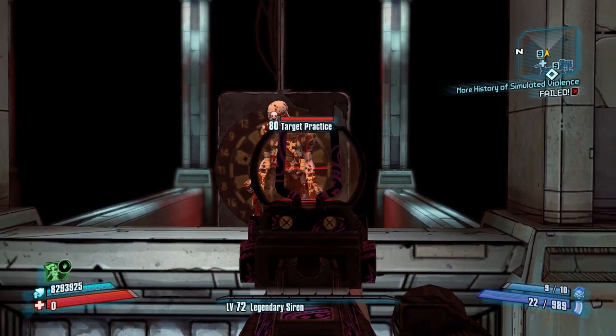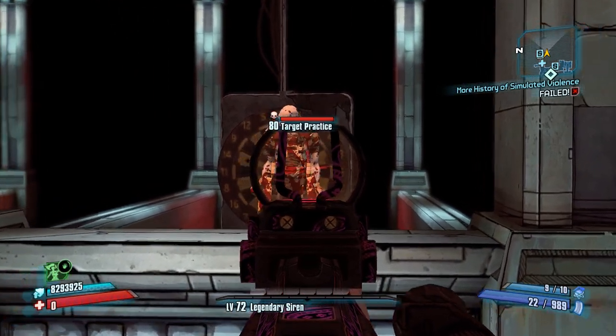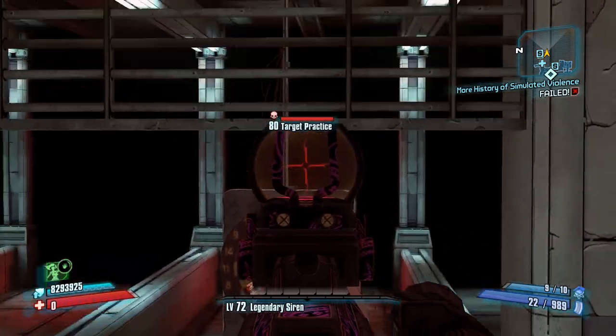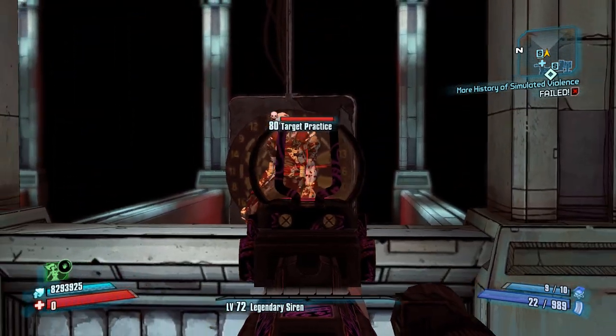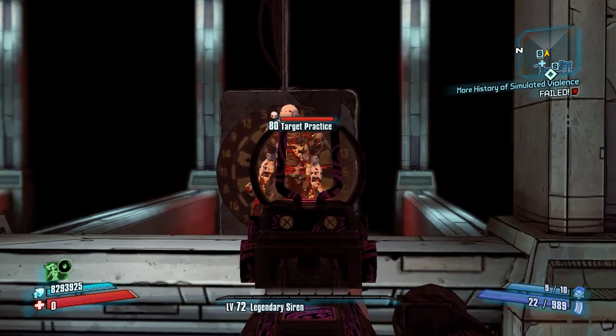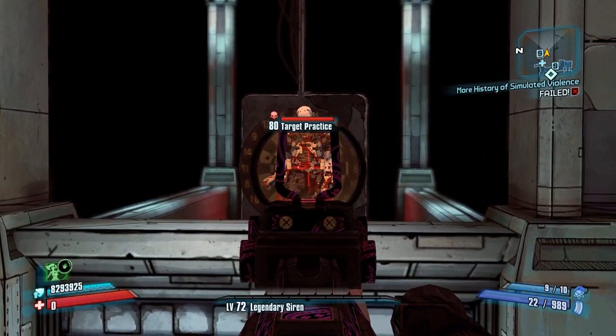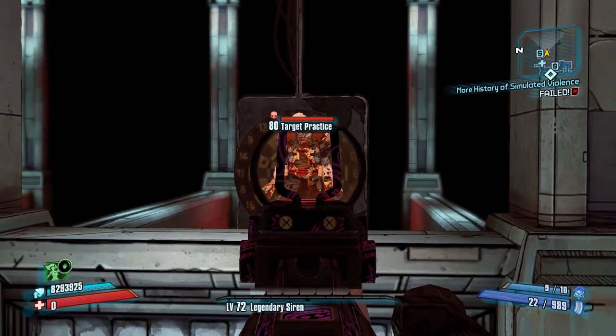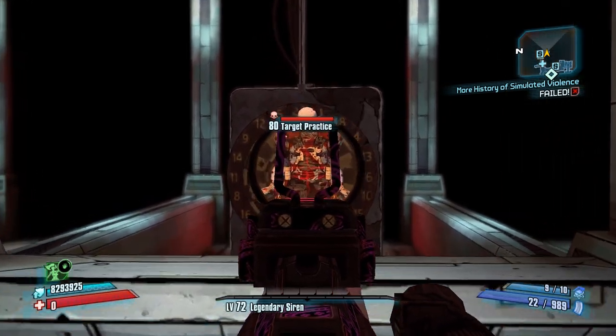Welcome back to the Good, the Bad, and the Ugly. As you can see here I have some weird numbers — about 8.2 million shield and 0 health working its way up to a sweet one. What I have on here is the Hoplite, which is kind of a super turtle shield which gets messed up in OP levels, and we are going to dig into that.